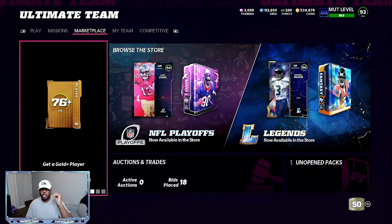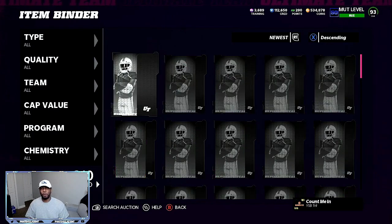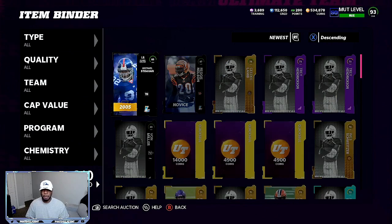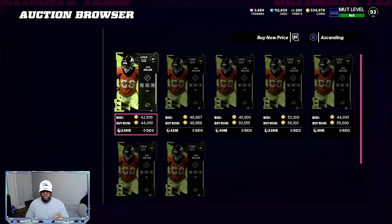The number one method to make coins right now is taking playoff players that have a chance to be upgraded and flipping them on the auction house. For example, the 89 Von Miller — if you subscribed about a week and a half ago, you got him for about 20k. Now that same Von Miller is up over 40,000 coins. Yesterday he was selling for 60,000 coins. So I made sure I have three to four of these Von Millers because his next upgrade will put him at 70,000 coins minimum.